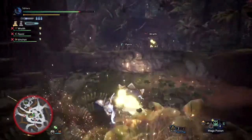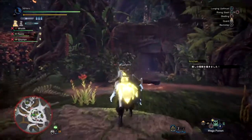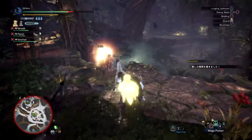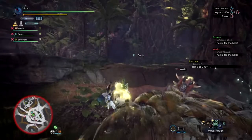Lastly, skills such as Divine Blessing 3 and Botanist can help fill any spare decoration slots. Divine Blessing 3 offers a 50% chance of reduced damage when activated, and Botanist can give you a chance to gather more herbs and collect more field items in greater quantities.